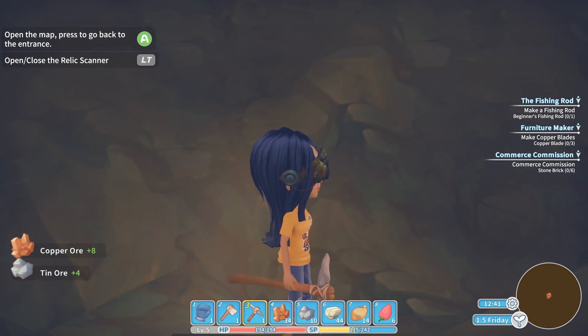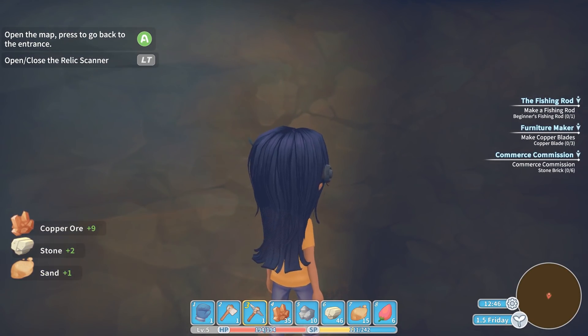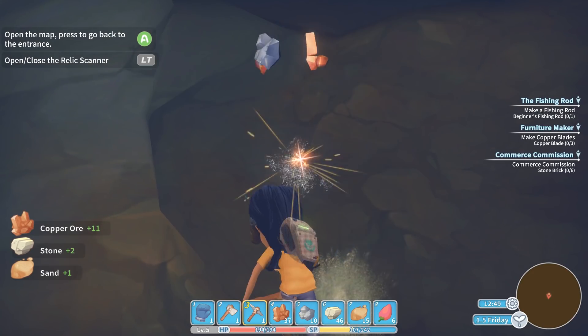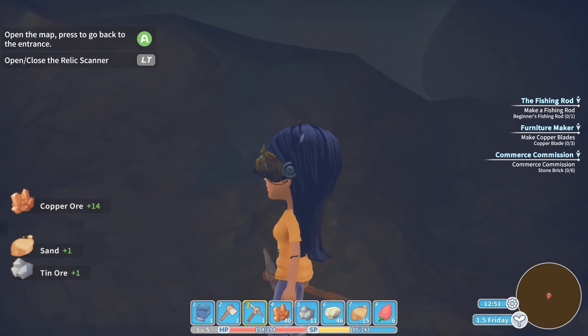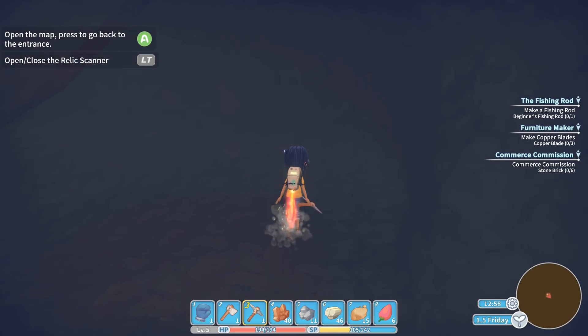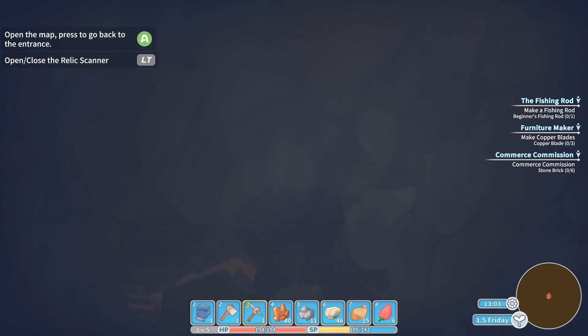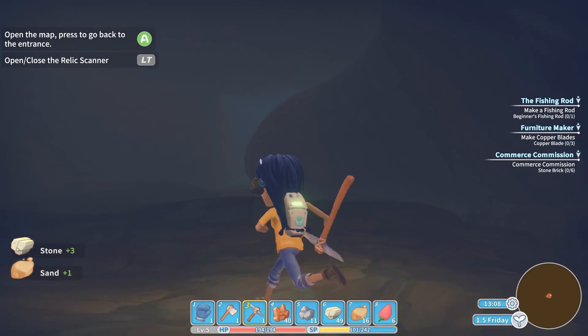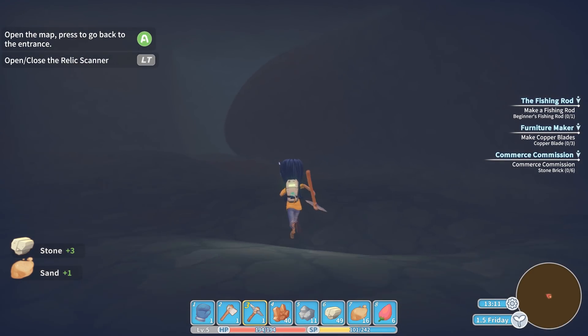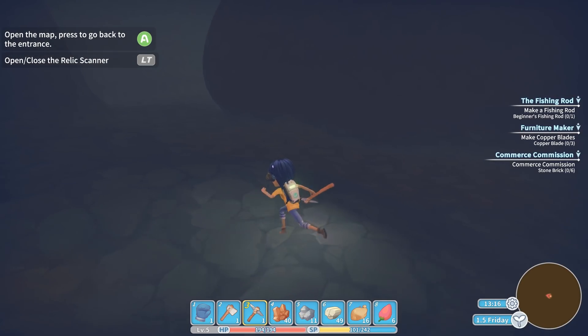I think there are actual tin veins. We might look around for it — it's kind of a teal-ish bluish color. That might have more tin. We need a balance of both. I think this might be some? No, that's stone. Let's keep looking around. How much time do we have — what time is it? 13:12 — the day is already half over. This goes quickly.